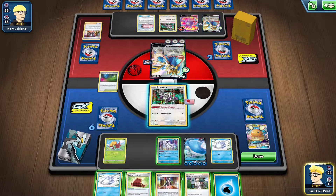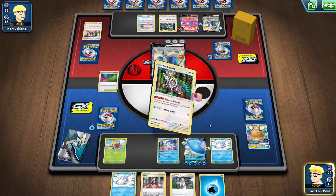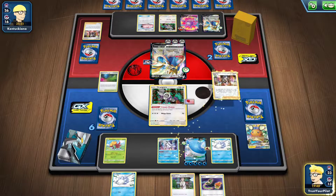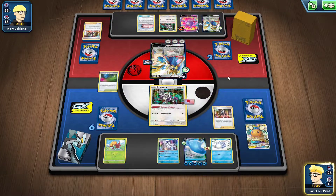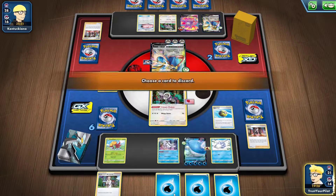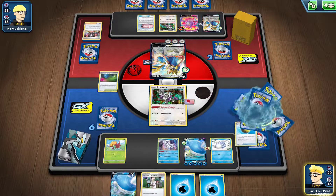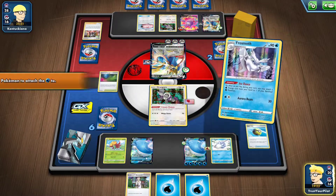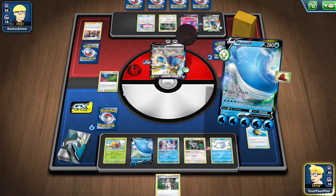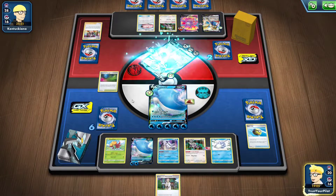So I'll put the Cape of Toughness on the Wailord. I'm going to put the Water Energy back on the top of my deck. Ditch a switch — that's not what I want to do. I could Marnie, because I already have an attack this turn. Limiting them to 4 cards wouldn't be the worst idea. I do have a Quick Ball. So I will Quick Ball the Water Energy, go grab a Wailord V. I have 2 Energy Retrieval. I need to flip 3 heads to take this knockout. 1, 2...there it is! When all you do is flip heads, this deck is amazing, right?